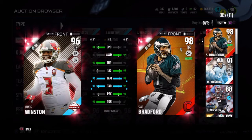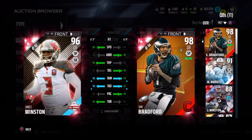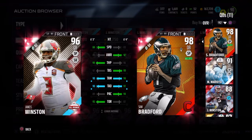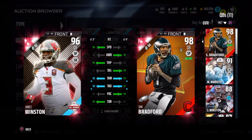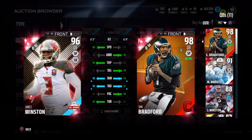Comparing to Jameis Winston — a lot of people have that card — and Sam Bradford beats him in pretty much every throwing stat. Jameis has plus three in throw power and better throw on the run, and plus one in speed, but I would still give the nod to Sam Bradford.